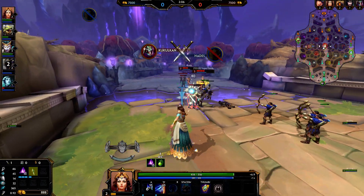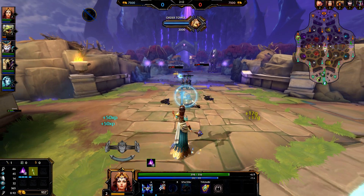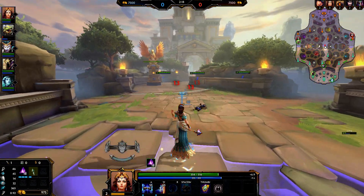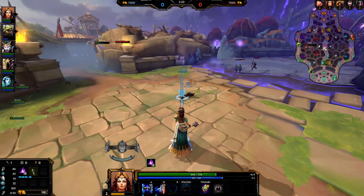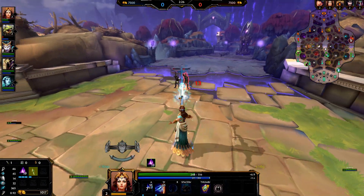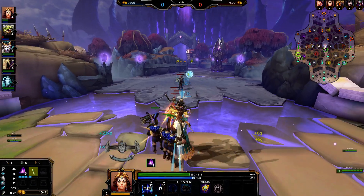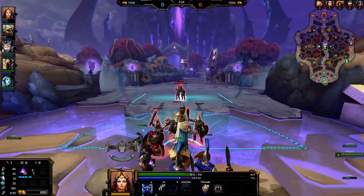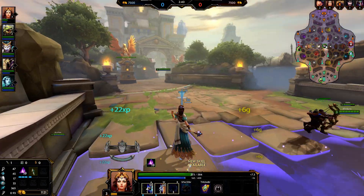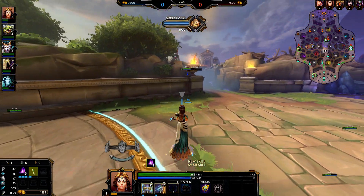One part of this deals damage in a relatively reasonable scale, just a tiny bit of damage - that's the cone around her. The other part deals a lot more damage. If one fist hits, it deals less damage than if both fists hit. And if both fists hit, it can do a solid amount, at least. Her jungle camp clear is not terrible.